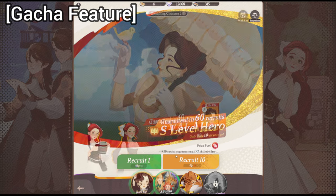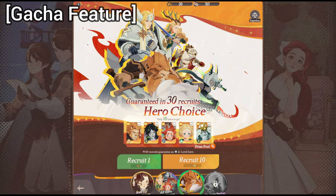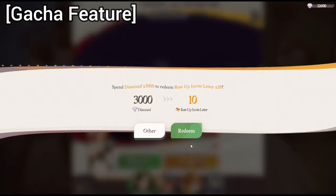60 pulls here, as well as in various events, 30 pulls for this one. So if you look right over here, it costs 3,000 diamonds to go and pull on one 10-pull.